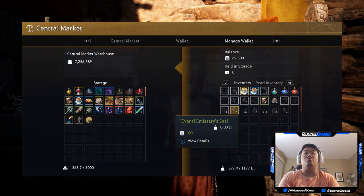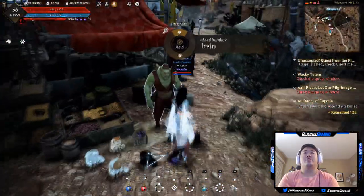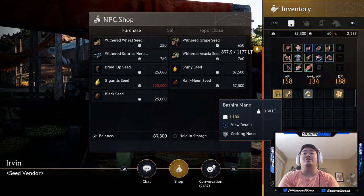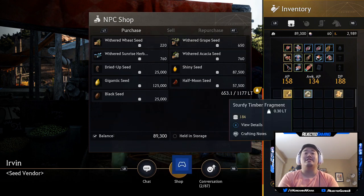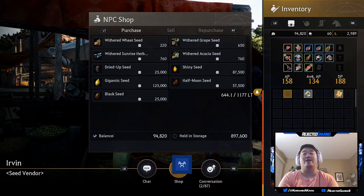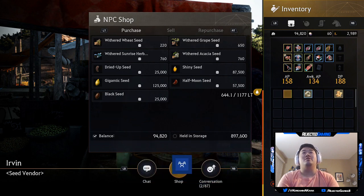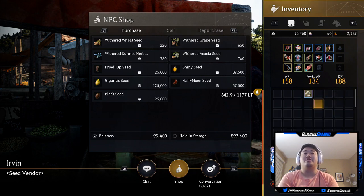That is all that we can store — now we have to go to a vendor to sell. We're looking at 3,700,000 currently. First we have the Bashim's manes that we need to sell — that went for 897,000, so we'll round up to 900,000, putting us at 4.6 million. We have these sturdy timbers and fragments next — those aren't worth a whole lot, worth about 5,000. So we're up to about 4,605,000.